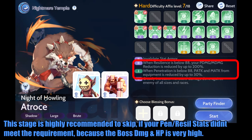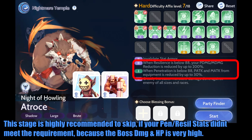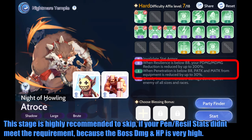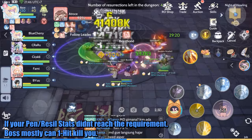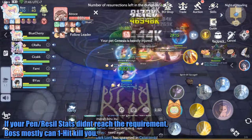This stage is highly recommended to skip if your penetration and resilience stats don't meet the requirement, because the boss's damage and HP are very high. If your stats don't reach the requirement, the boss can mostly one-hit kill you.